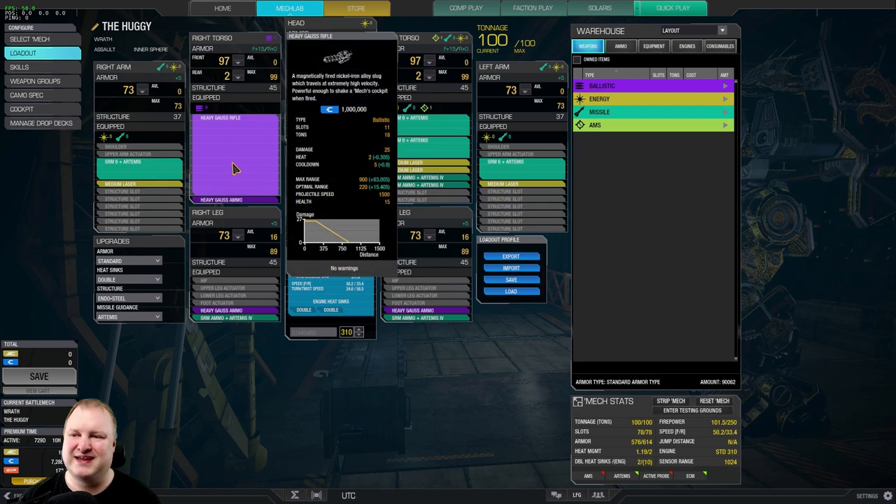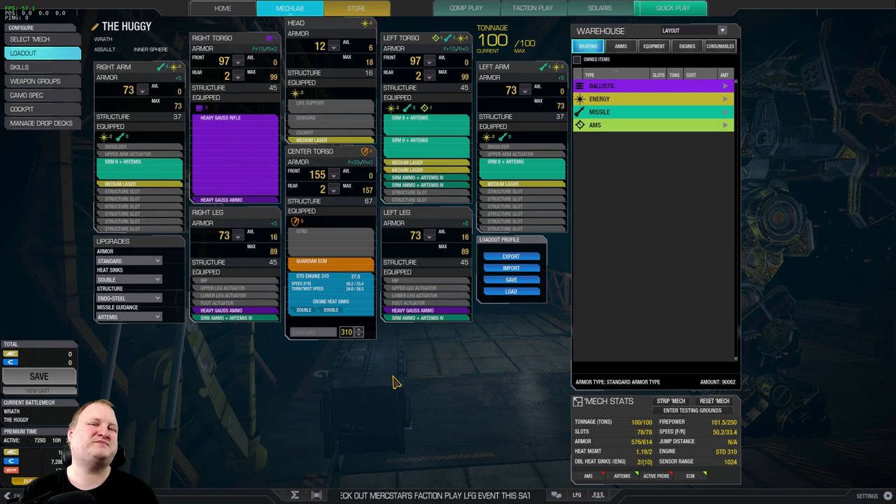The limiting factor here is the heavy Gauss rifle since it has the highest cooldown. But with the skill tree I chose, you can basically shoot this about every four seconds. A little bit of math: 12 seconds, 300 damage. In 12 seconds, you can kill any mech on the field. Especially, the closer they are, the more in danger they are.